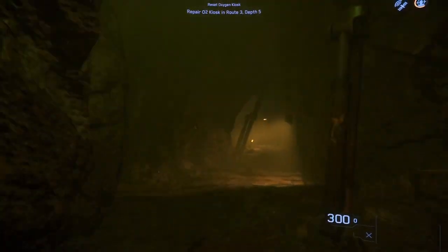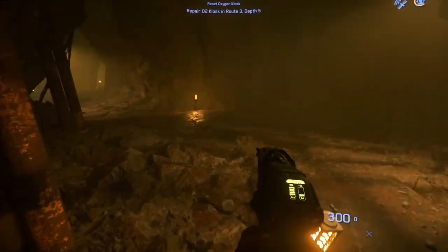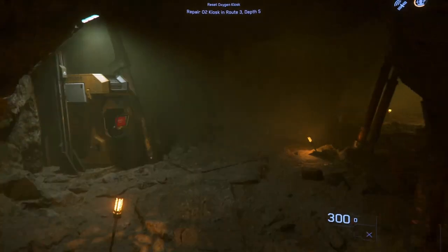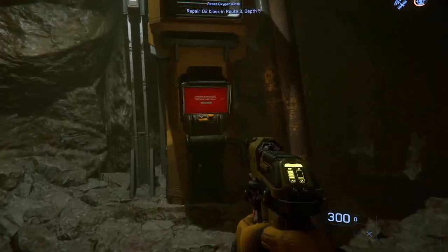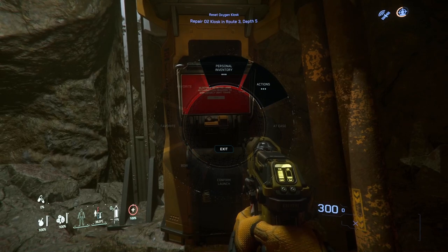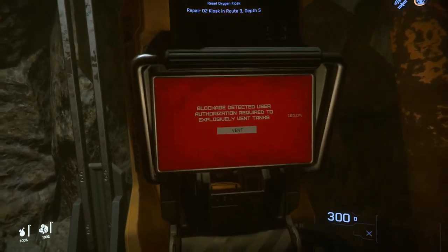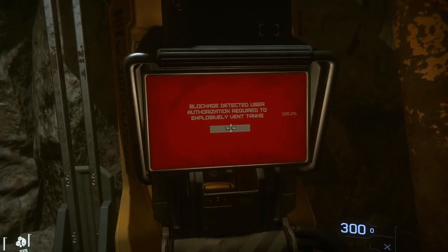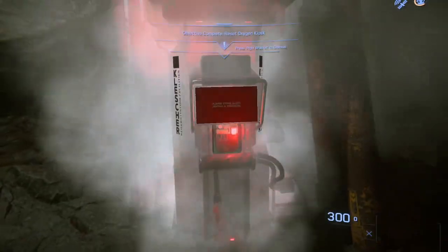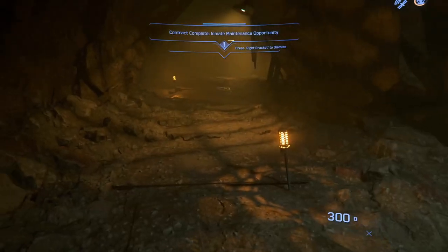Nearby there will be an oxygen kiosk. They're not just an environment prop — you can actually interact with them to replenish your own oxygen, because in prison your oxygen is very limited. Hold R to holster, hold F to interact. Due to your recent actions, we've reduced time on your sentence — isn't that great!